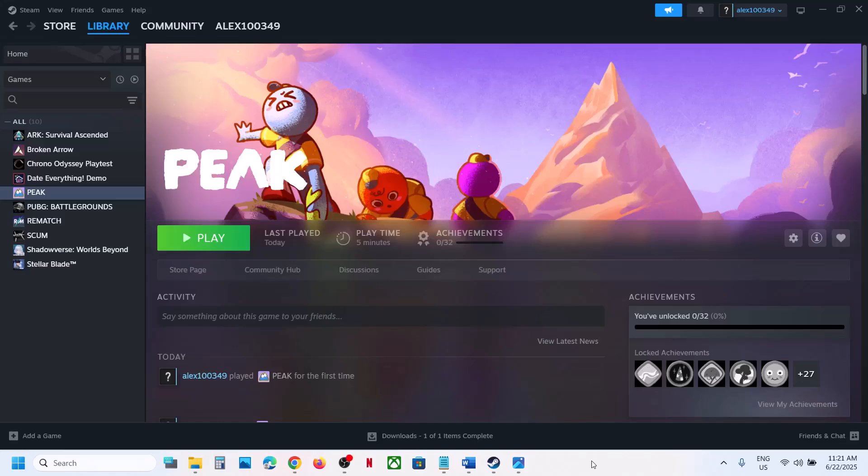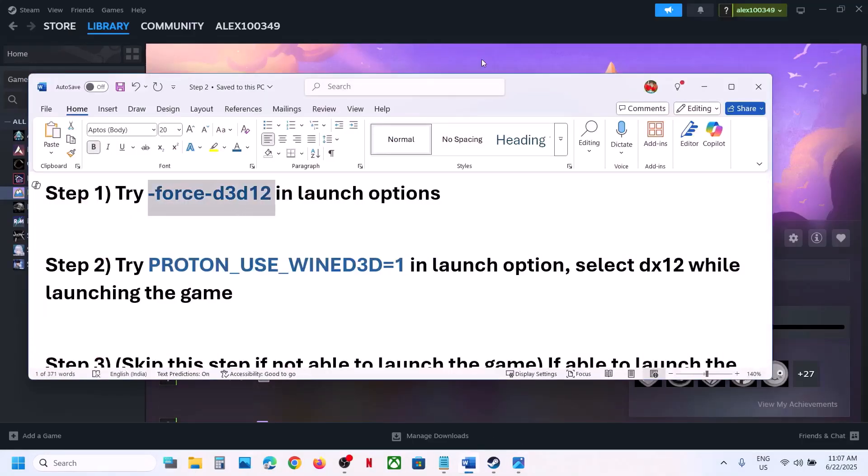Hello guys, welcome to my channel. Today in this video I'm going to show you how to fix the black screen issue with the game on a Windows computer. The first step is to try DX12 in the launch option.